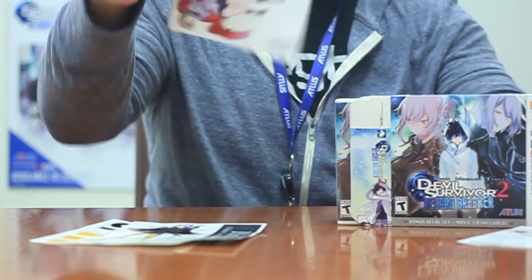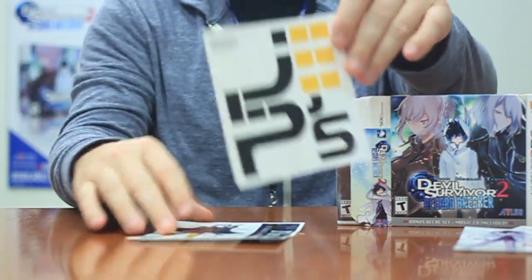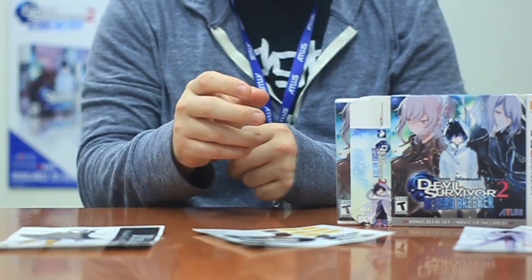The stickers feature Daisuke, Io, the protagonist, the Gyps logo, and Nicaea — or however you like to pronounce it, Nicaea — but you'd be wrong, because it's Nicaea.